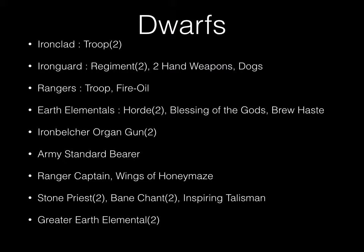My list is the same as the last two games. I'm running dwarves: two troops of ironclad, two regiments of ironguard with two-handed weapon upgrade and throwing dogs, a rangers troop with fire oil, two hordes of earth elementals — one with Blessing of the Gods and one with Brew of Haste — two ironbelter organ guns, one army standard bearer, one ranger captain with Wings of Honeymaze, two stone priests both with bane chant upgrade. One stone priest has the Talisman of Inspiration, and two greater earth elementals.